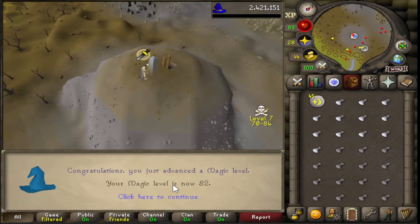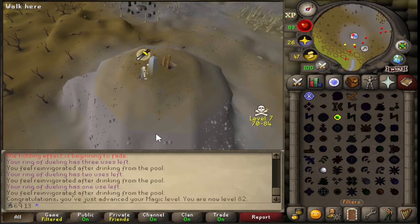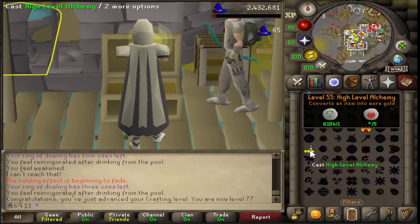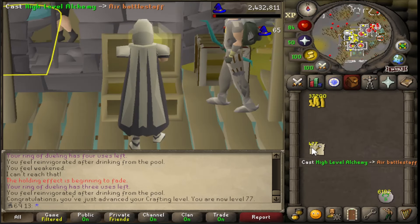82 magic. I'm running a bit low on cash, so I'm doing the best moneymaker in the game, which is obviously air orbs. We've just got the fun easy bit now. I've got 77 crafting doing these as well. So once I've finished alching these alongside a little bit of slayer, that should be about 500 mil, I think.